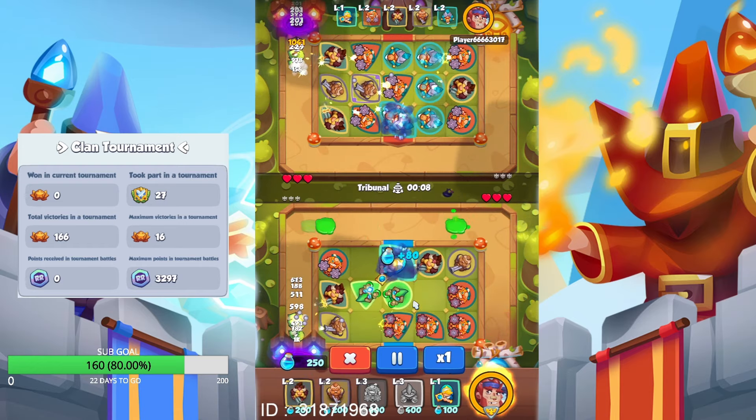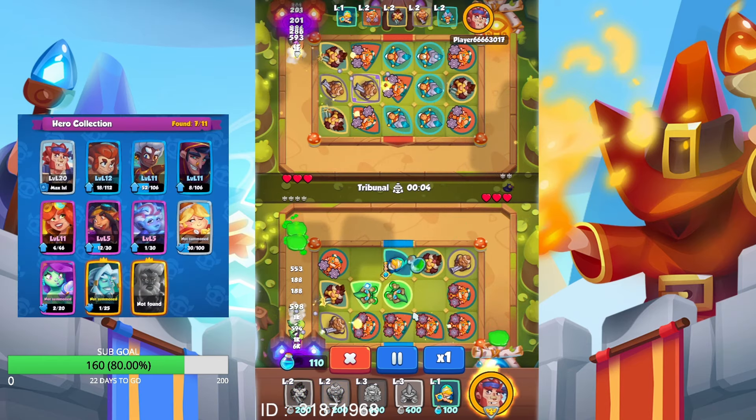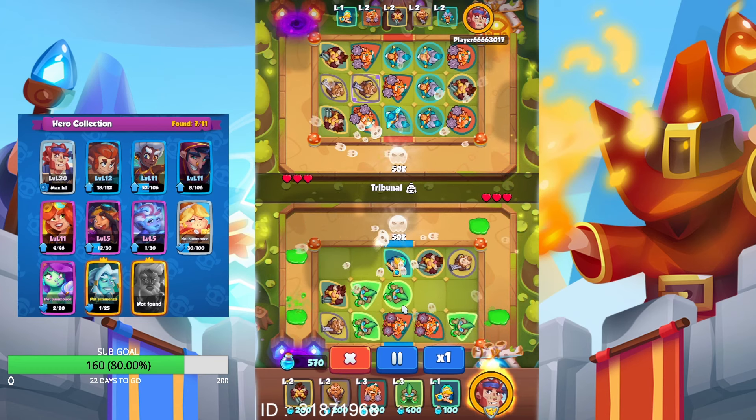By utilizing each of these cards effectively, you can form a strong team and win battles in the game. If you are able to get a chain of five Engineers, it will be boosted and deal even more damage.